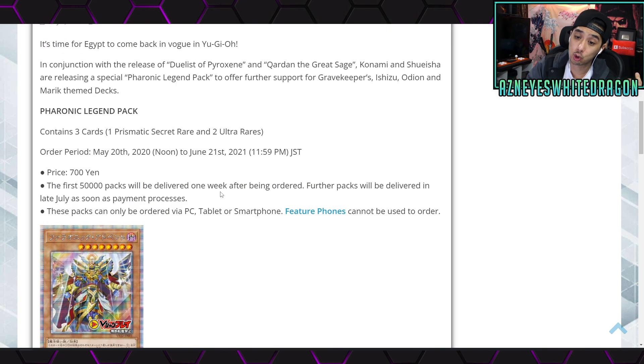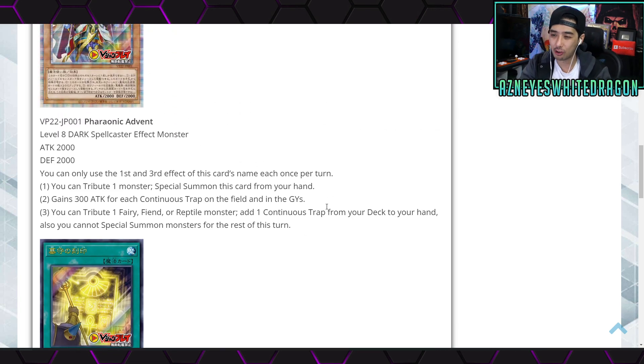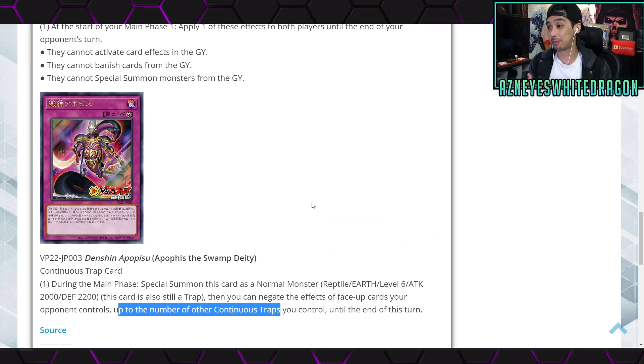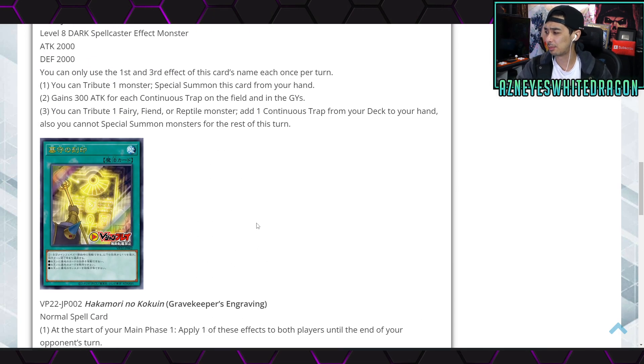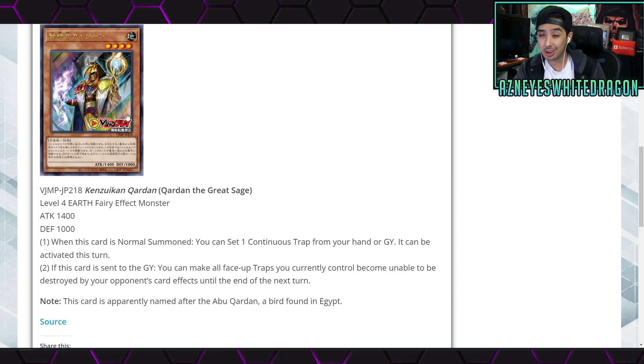I think people are kind of over-hyping it. You could tribute the card and go for another one, but it's still waiting on a trap, and in Yu-Gi-Oh waiting on a turn for a trap is not that insane. I haven't really played the Swamp Deity variants in a long time — they did get some support maybe last year — but I think this card is overhyped.